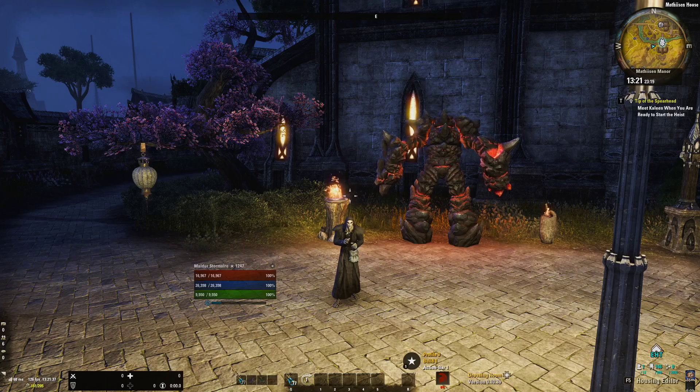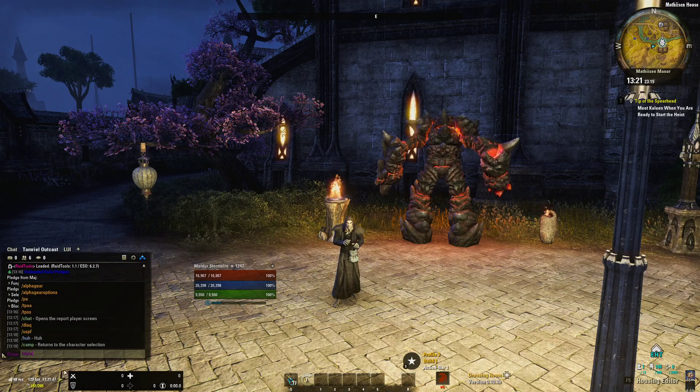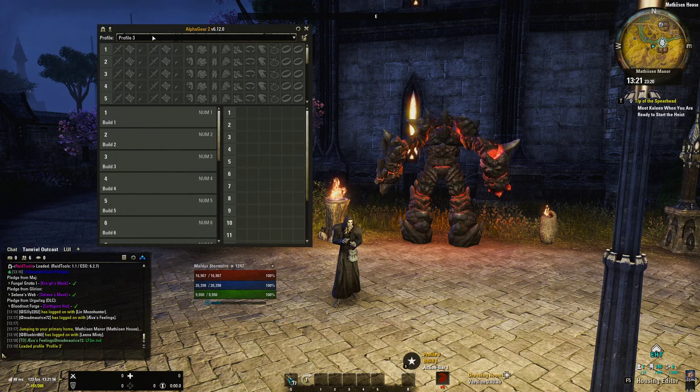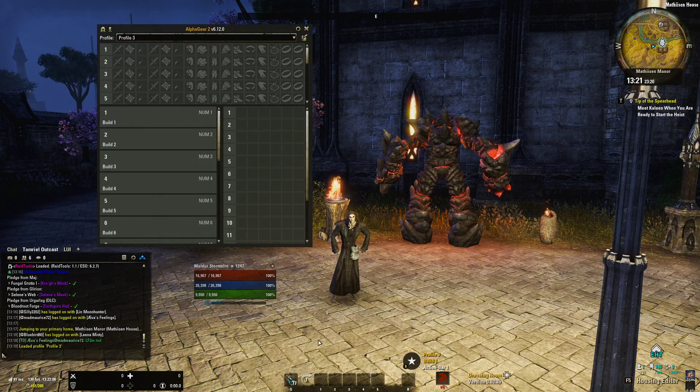Let me start with how Alpha Gear works. By default, Alpha Gear is not bound to any keys and you can just type slash alpha gear to start it. I have bound it to a key so I can quickly open and close it. You can see I already have two profiles made, but I'm starting with a fresh profile to show you exactly what I do. By default, everything is empty.